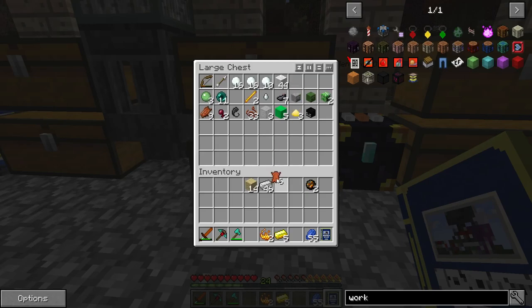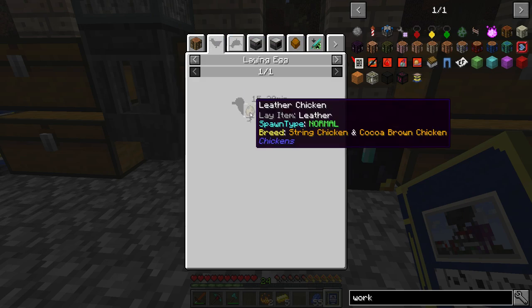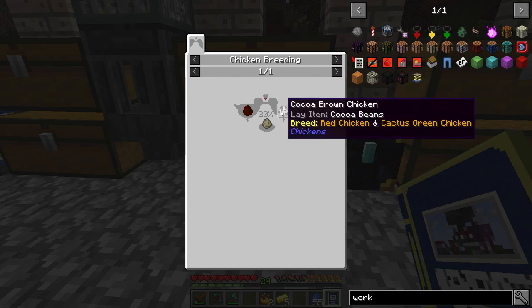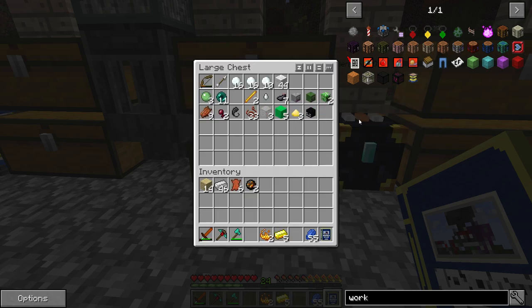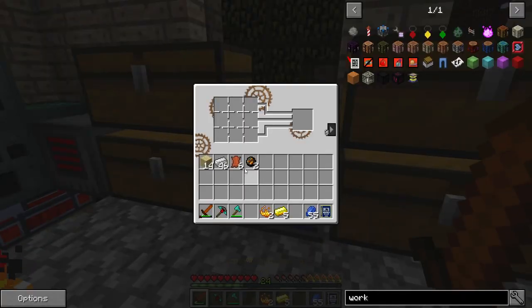The bad thing is we're not going to have enough leather. Is there a way to generate large amounts of leather? There's a leather chicken - of course there's a string chicken and a cocoa brown chicken, which we don't have neither. That's great. We could go hunt for some cows.